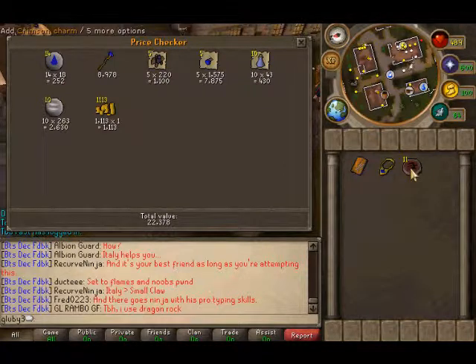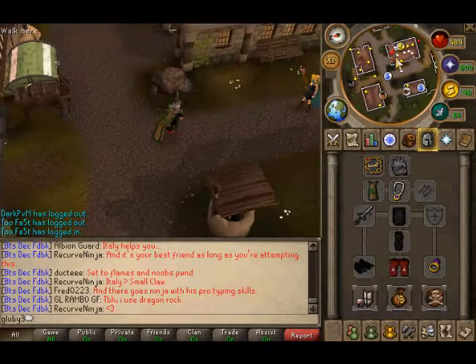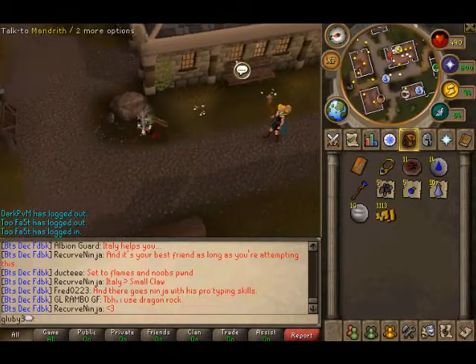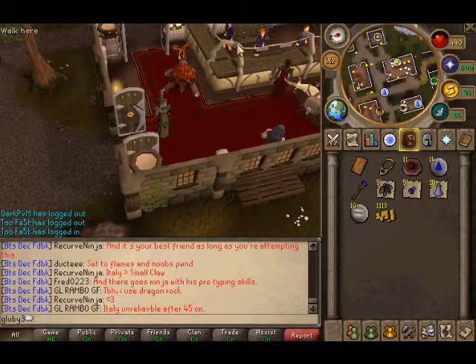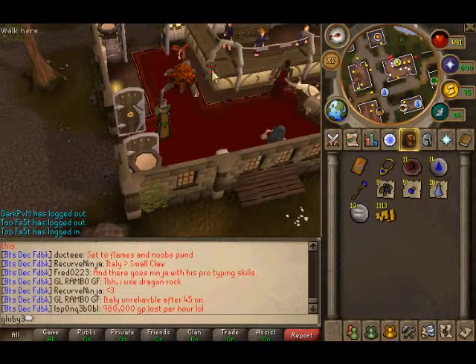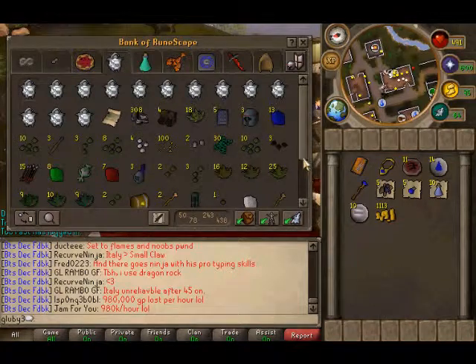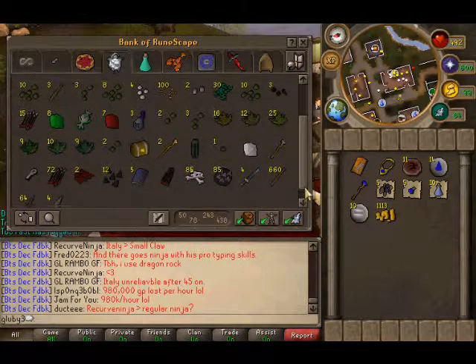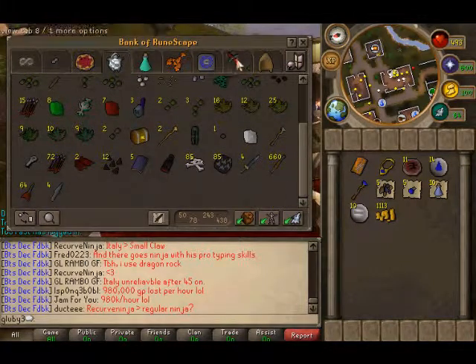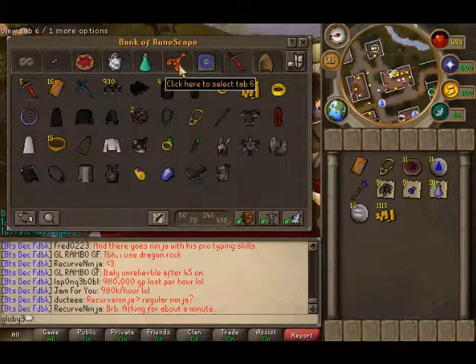These things drop charms from every kill, it's amazing. I'm gonna keep doing them, but once I hit 77 slayer, I'll show all my drops. This is like 1 mil plus right now — not bad. Goodbye.